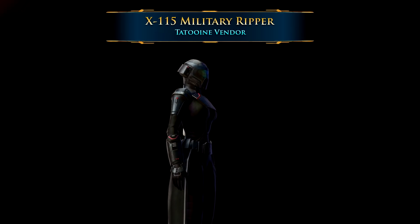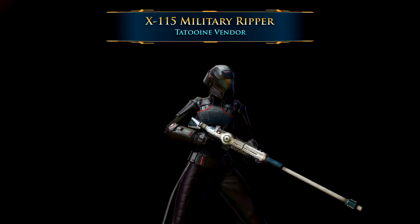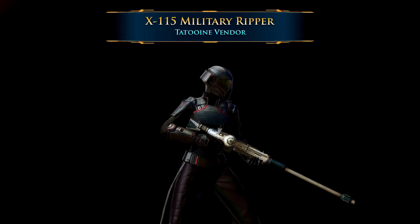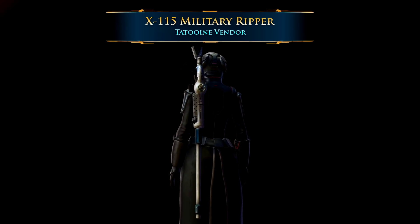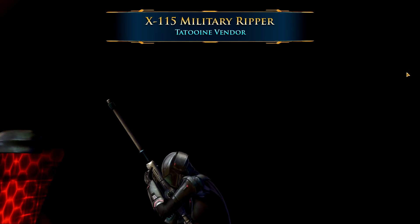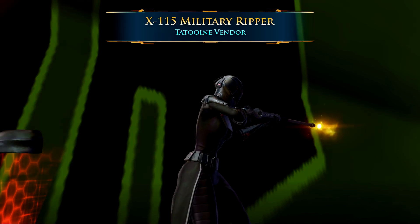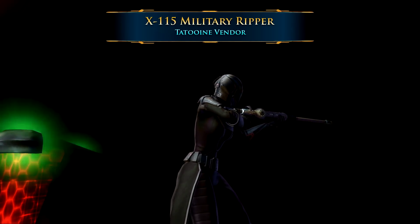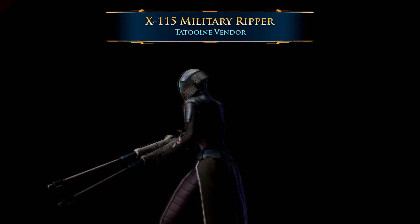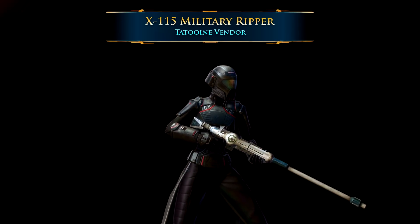The first, and one of my favorites because it's kind of obscure and very easy to get, is the X-115 Military Ripper. You can get this on Tatooine on the Imperial side from a vendor in the main city where you land — they're up some stairs, away from the spaceport. This one costs a whopping 11,000 credits and you can get it as early as level 28. It has a quite unique, sleek look.